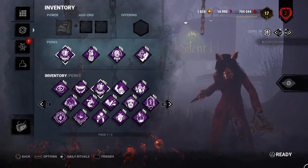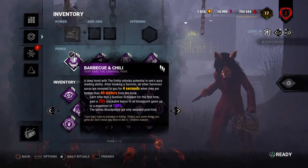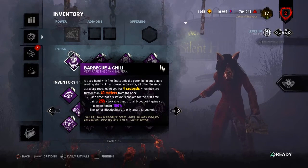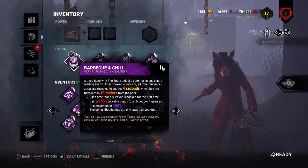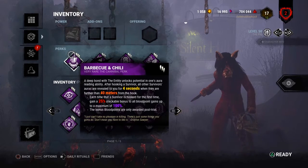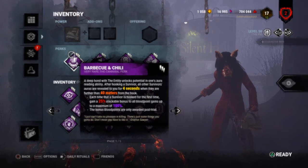The perks we have are Barbecue and Chili, Pop Goes the Weasel, Save the Best for Last, and Whispers. Barbecue and Chili: each time a survivor is hooked, all others are revealed to you for four seconds — unless they're hiding in a locker, have perks countering it, or are within 40 meters. Each time a survivor is hooked for the first time, you get a 25% stackable bonus to all blood points, up to 50 BP at level one, 75 BP at level two, and 100 BP at level three.